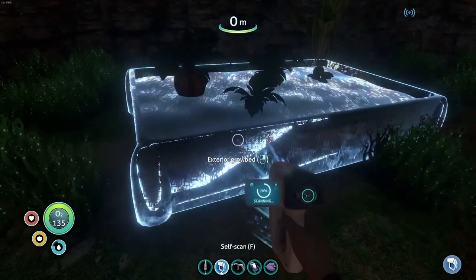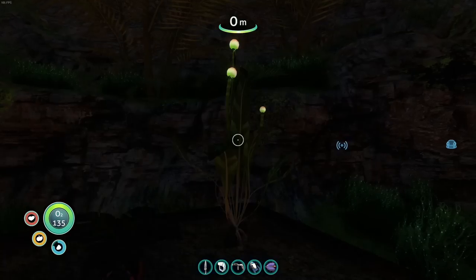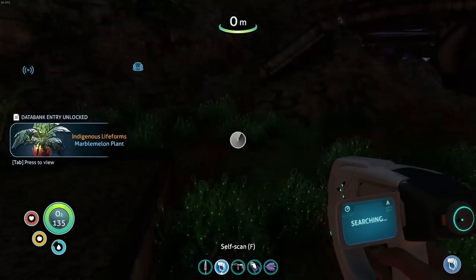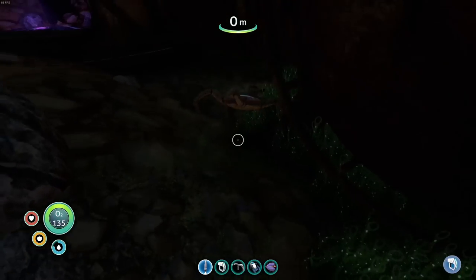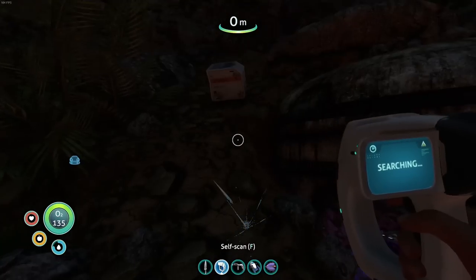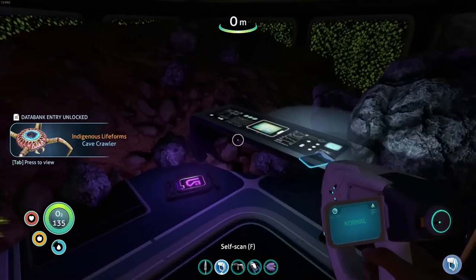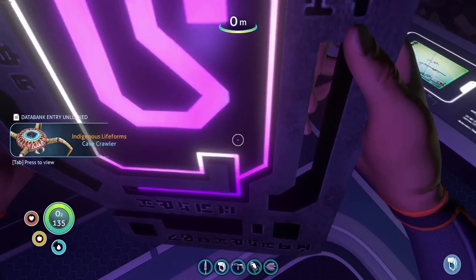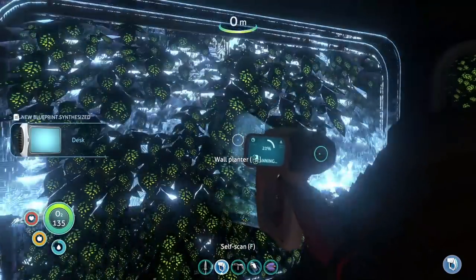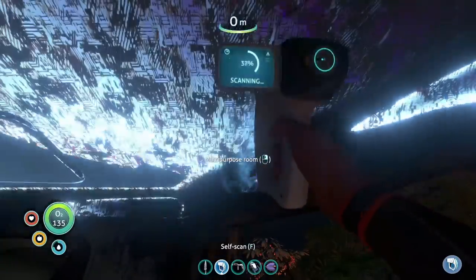Scan exterior grow bed — this allows you to grow things on the outside of your habitat. Chinese potato: food plus 12, water plus 3. Marble melon: food plus 11, water plus 7. Scanning the cave crawler — stasis rifle fragment, that's always good. Perfect — and there's a purple tablet! A PDA, a desk, wall planter — that's purely decorative.